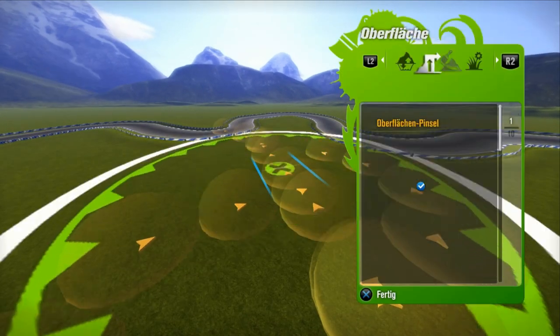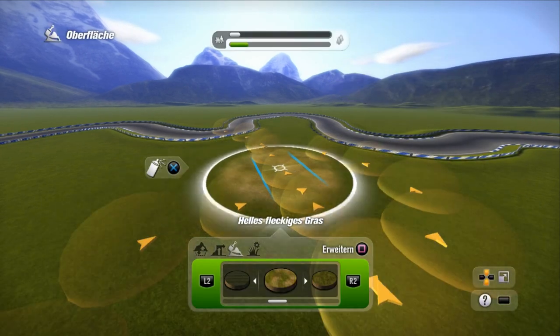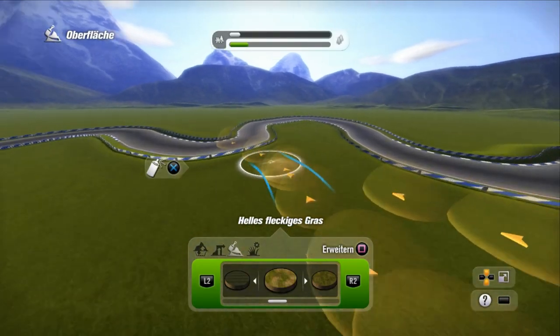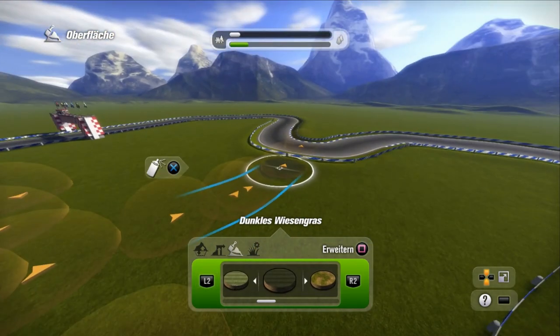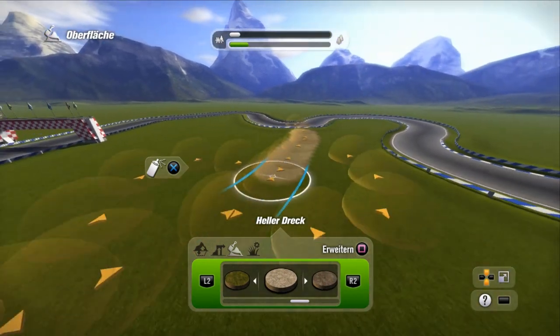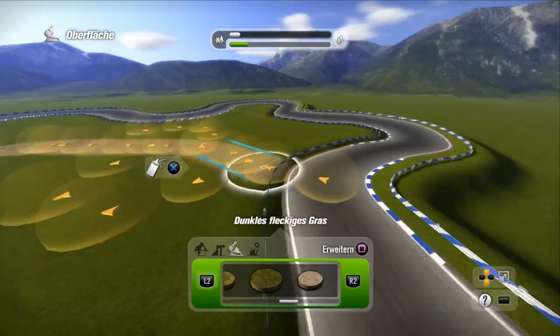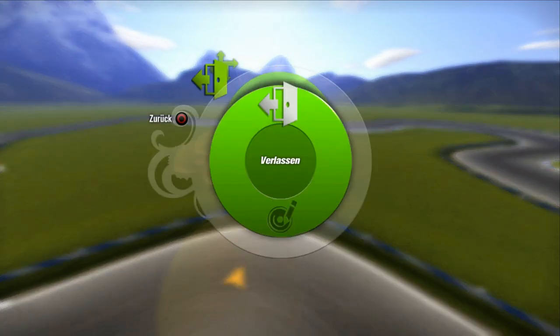We're back in the editing terrain tool — edit terrain along track. I'm now going to spray the grass. If you were to play this race right now the breadcrumb is invisible, but here I'm making it visible because I've just marked it on the ground so you can now see where it is.